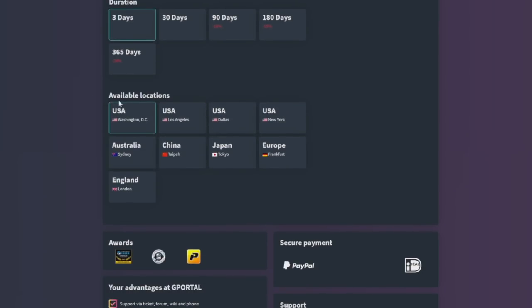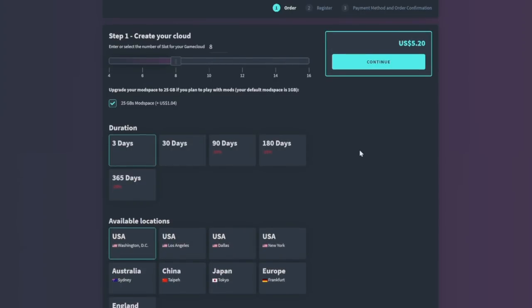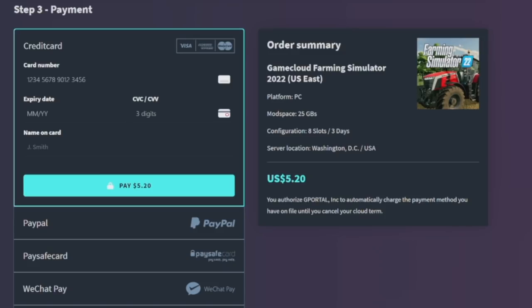For today's test we're just going to click on three days. Lastly is your available location — this is very important because this is where your server is located. Options include Washington DC, Los Angeles, Dallas Texas, and New York for the United States. You've also got Sydney Australia, Taipei China, Tokyo Japan, Frankfurt in Europe, and London England. Whichever one is closest to you, click that, then go back up to the top and click Continue.